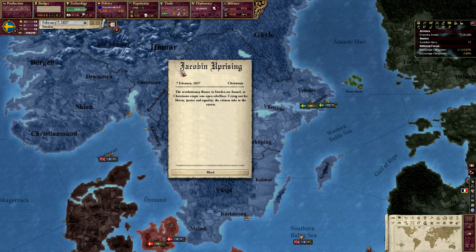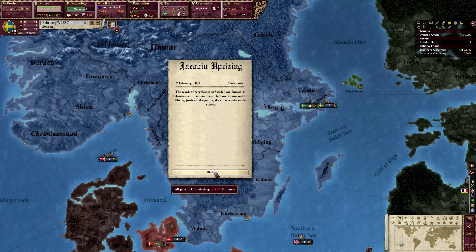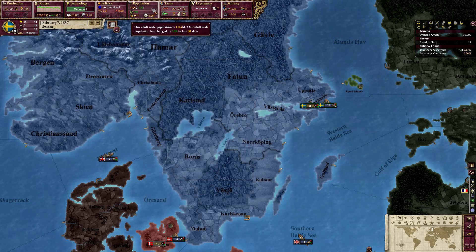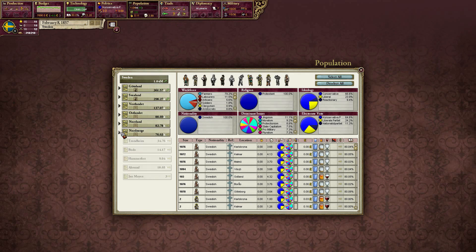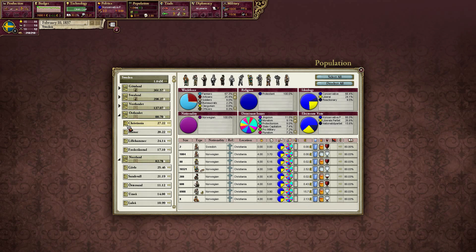Oh no — a Jacobin Uprising. Sweden erupts in open rebellion — citizens crying out for liberty, justice, and equality, taking to the streets. All pops in Christiania gain four militancy. Let's take a look at our population there. All of these people just gained some militancy. They're mostly farmers, all Norwegian, mostly conservative — and they all just became a little bit more militant.